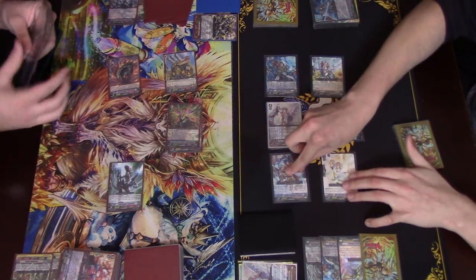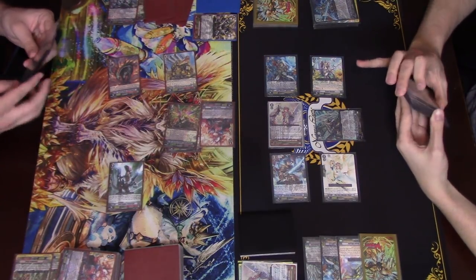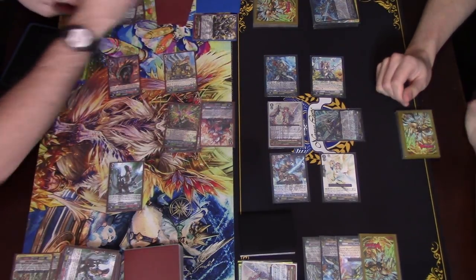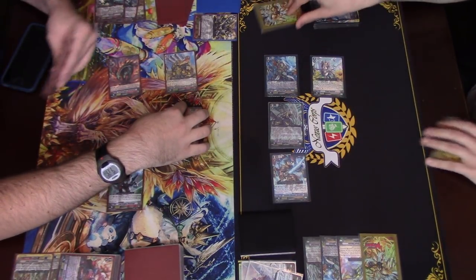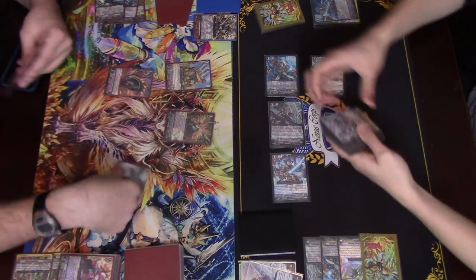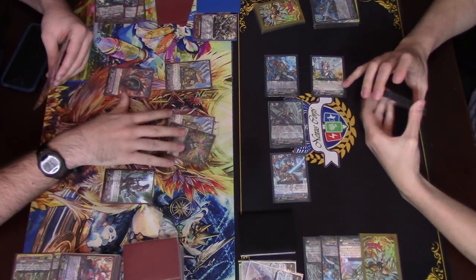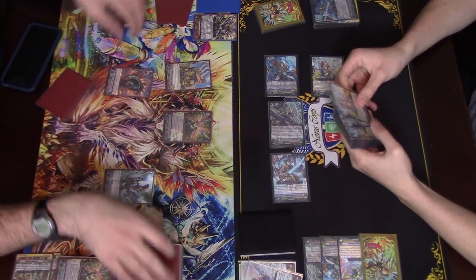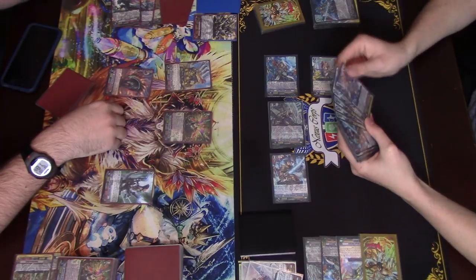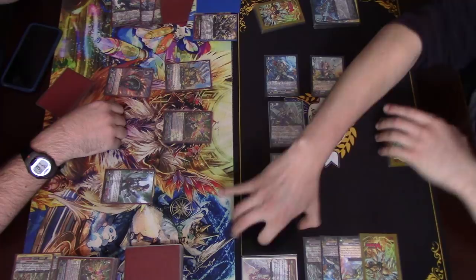Do it again. Okay. GB1 end phase: these two go to bottom, and I draw. That's two, four, six, eight — 11 in hand. That's right, you have 11 in hand. I'm not sure whether to do GBA or Dogma, because I can pull off a pretty cool Dogma turn.